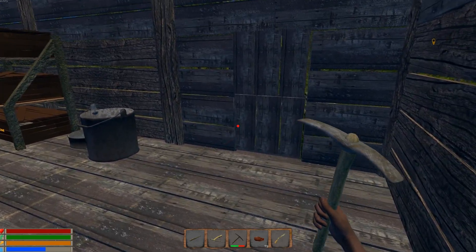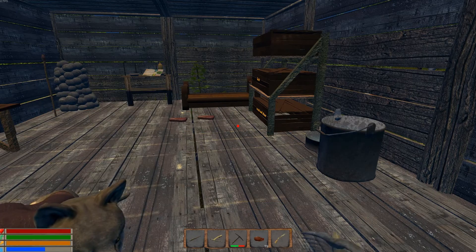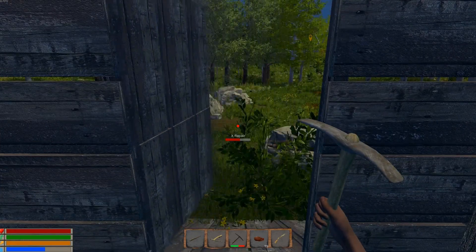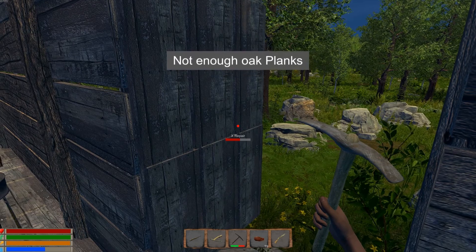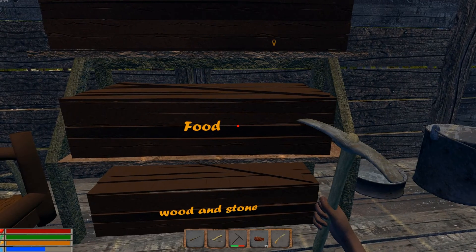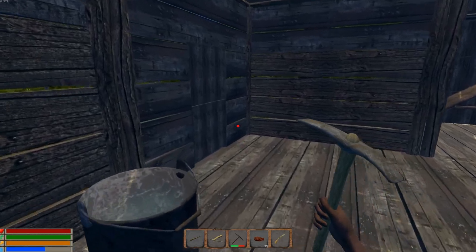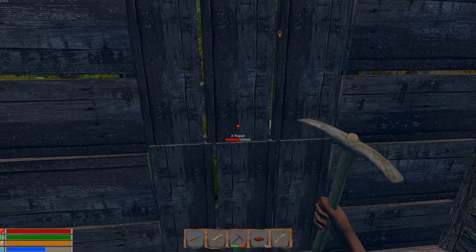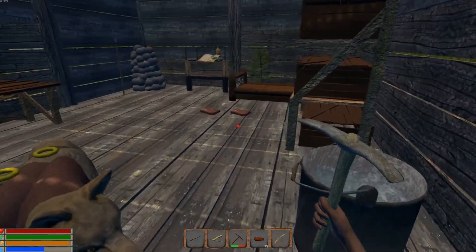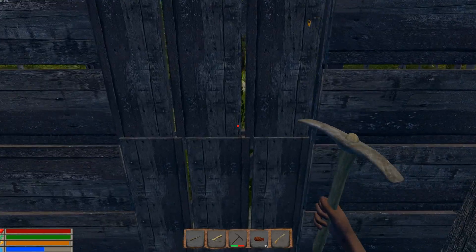The first thing on my agenda today is I need to make some arrows, and then we're going to go back to Dungeon 2 and try to get that steel. I now have a couple of torches in my inventory which I did not have before. But first I need to fix this door — one of the savages already tried to knock our door down — so let's repair it.